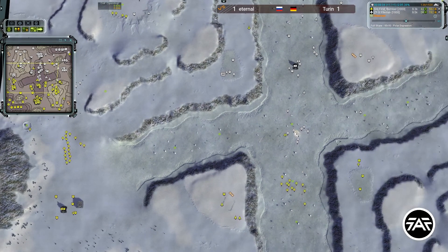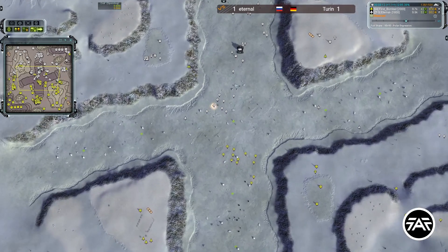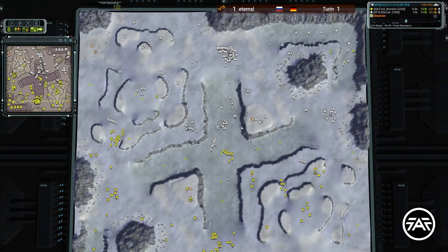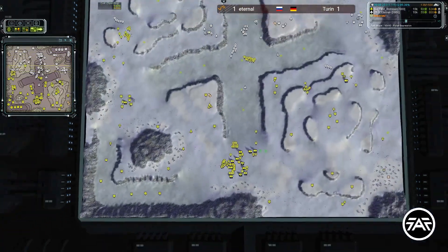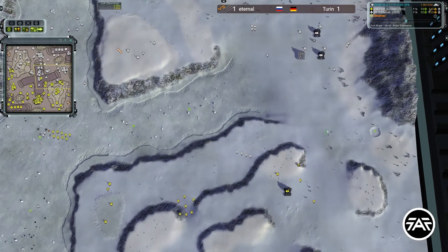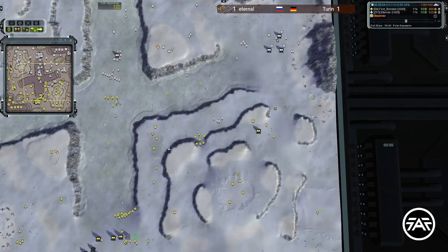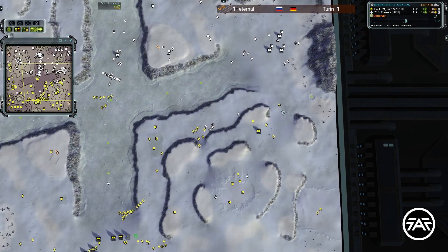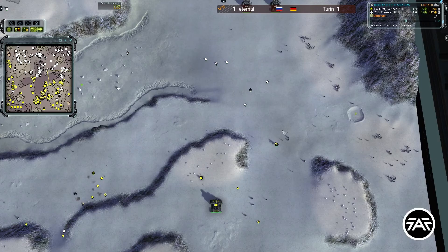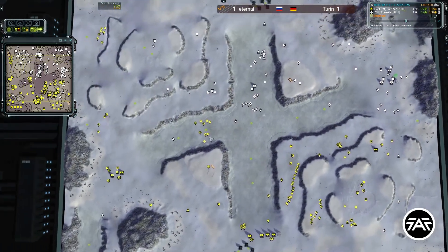Turn is doing nice aggression on the left side — lots of tanks killing mexes there. I don't know if Eternal can keep this mid factory alive. Turn is rallying a lot of units in his base. The left side looks very dangerous. Turn's ACU is on the right side — so both ACUs will meet each other. I'm not sure I like that. Maybe he does it to shake things up since it's kind of meta.